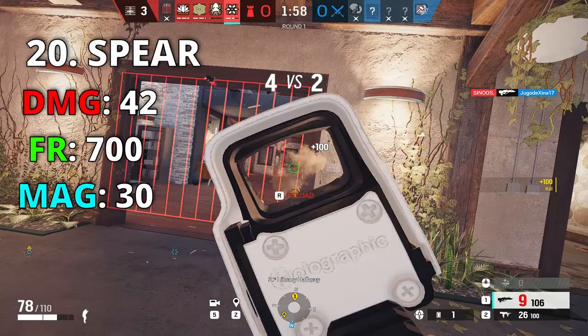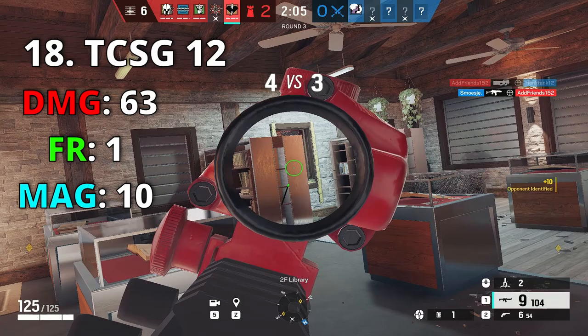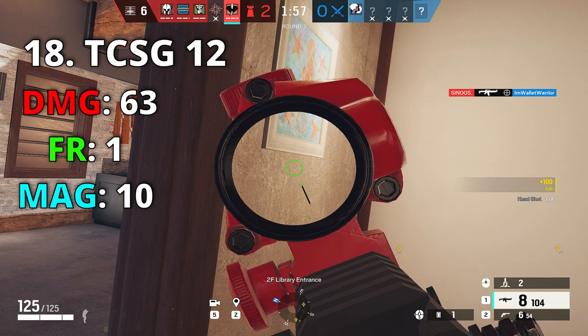You don't want to run extended barrel on the Spear because the recoil is hard to control. Number 19 is the AUG for Nomad — it's exactly like Thunderbird's Spear but with 20 more fire rate, which is why it ranks above. Number 18 is Kaid and Goyo's shotgun. This gun was crazy back when it had 80 damage, but even now at 63 damage it's still OP.